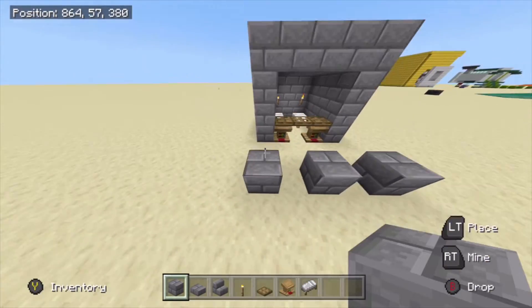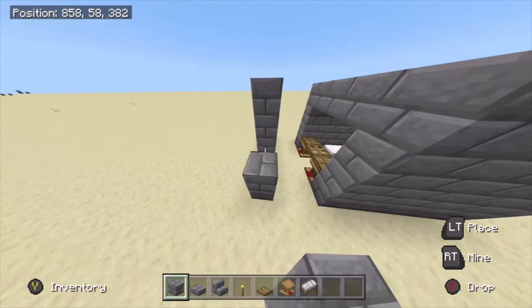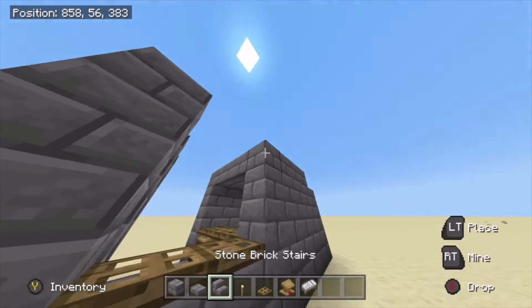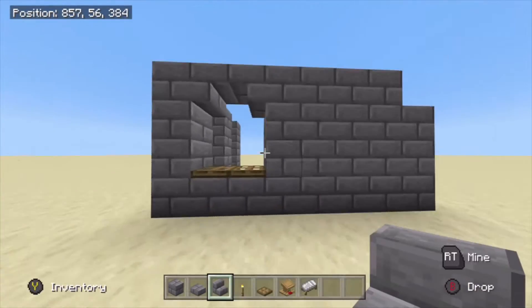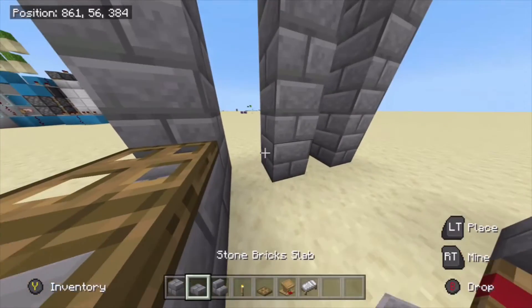Then come out two more blocks from here — this is going to be the trading section of this villager breeder. Start off by placing two blocks there, both with trapdoors on them. This is going to be your entrance into the place, and it stops zombies from being able to get in.